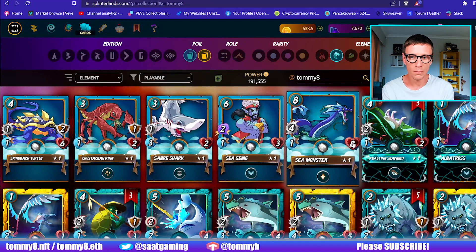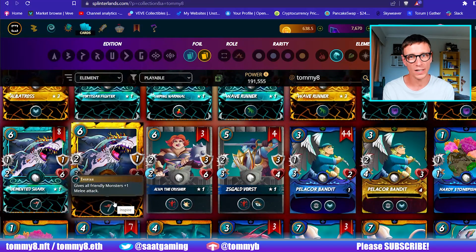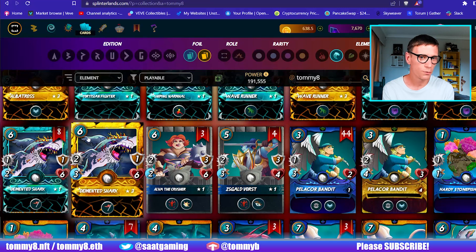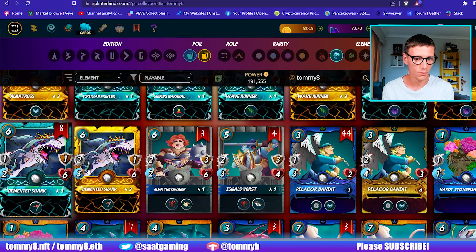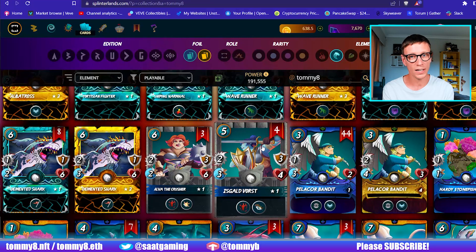Most notably in the Modern League I would definitely go for a Demented Shark as your second tank because he gives you the Inspire, and that's crucial for buffing all your melee attacks. Definitely go for a gold one or level your standard ones up because you get an extra melee and an extra speed attack. So he's really good in the second tank position.